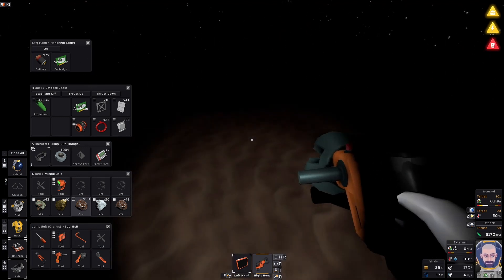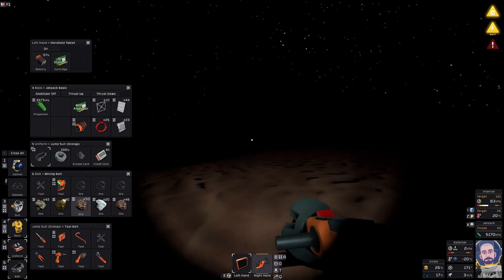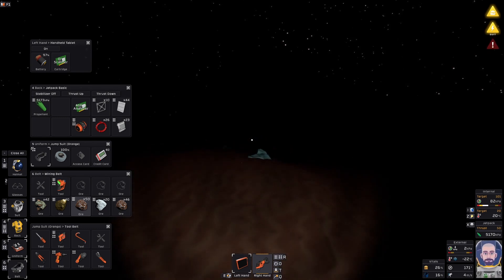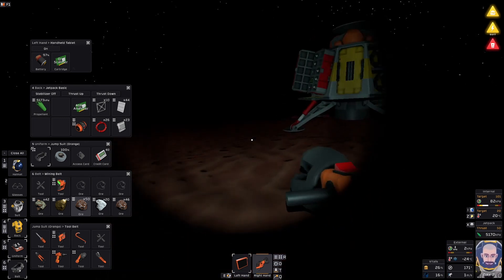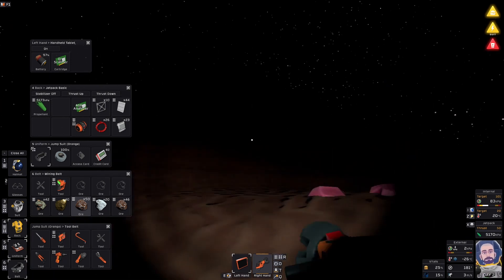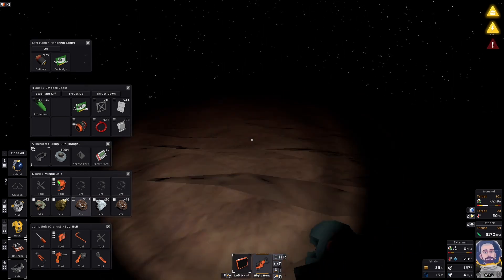I'm confident that my base is in the direction of about 170 degrees, and I can see the silhouette there on the horizon. My water hydration is getting low, so it's time to bunny hop home, because bunny hopping you go at four meters a second, walking you go at three meters a second. Flying you also go at three meters a second, so at this point in the game jumping's actually faster.